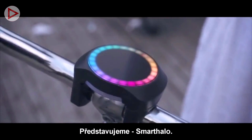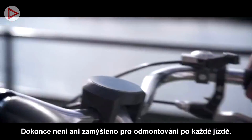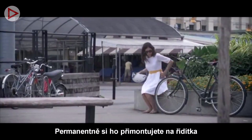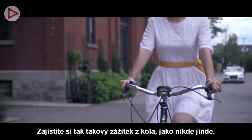Introducing Smart Halo. Smart Halo isn't just another bike accessory — in fact, it's not meant to be removed after each ride. It installs permanently on your handlebar and pairs with your smartphone to turn your bike into a smart bike and provide a biking experience like no other.